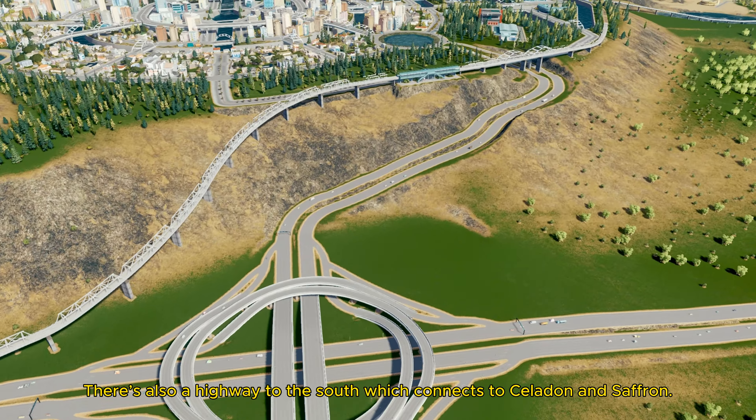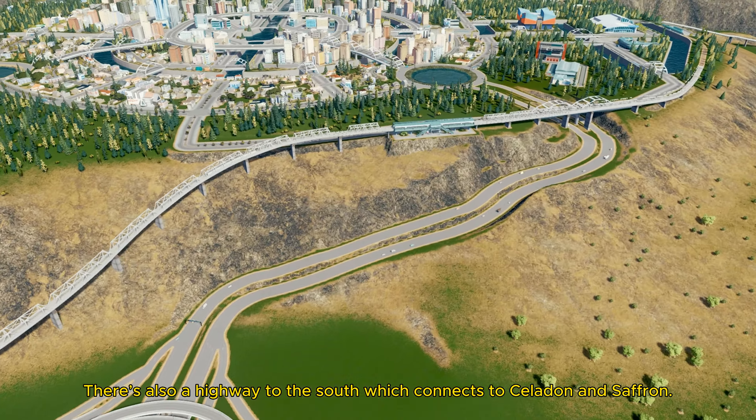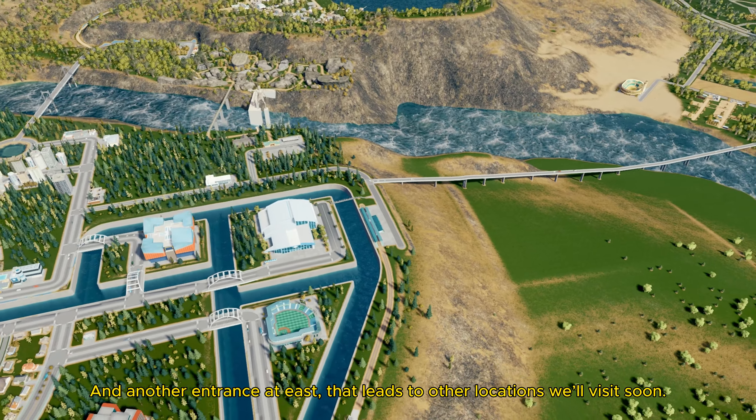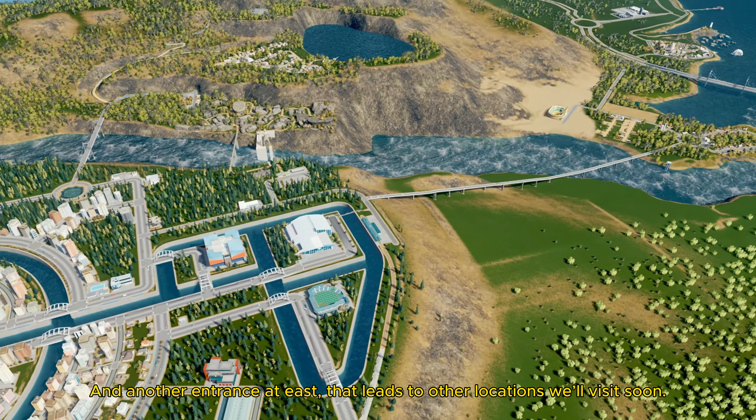There's also a highway to the south which connects to Cerulean and Saffron. And another entrance at east, that leads to other locations we'll visit soon.